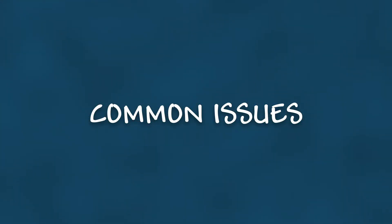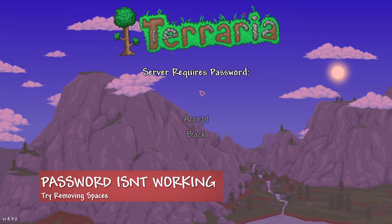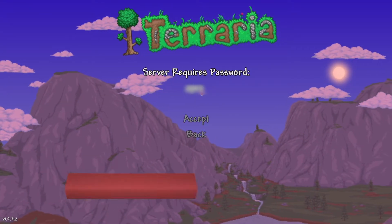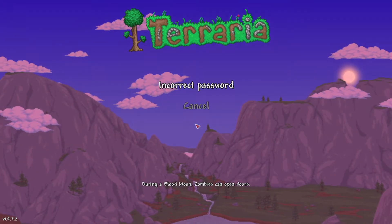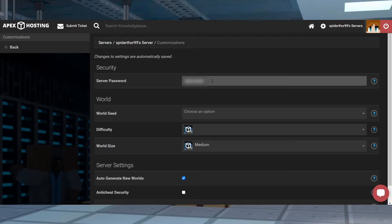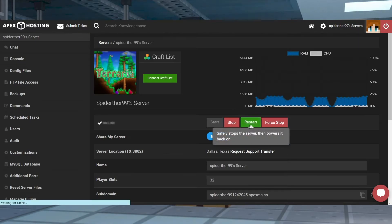Let's go over some common issues. If the server does ask you for a password when joining but it isn't working, try setting the password to something different. Some passwords can be a little bit finicky, and I personally recommend making sure you choose a password that has no spaces, as they can start to cause issues. After you pick a new password, restart the server one more time to lock those changes into place.